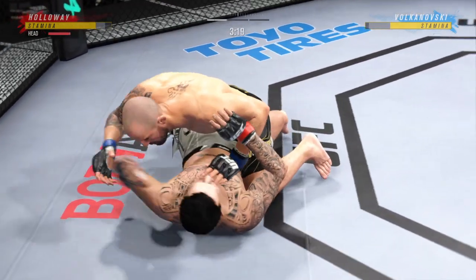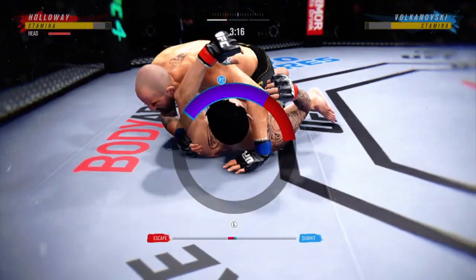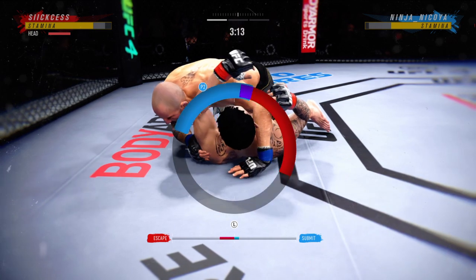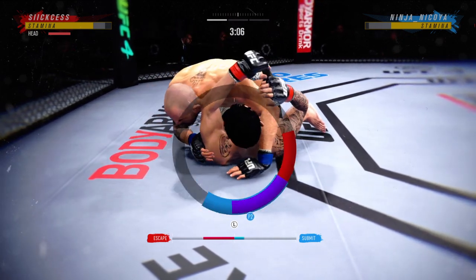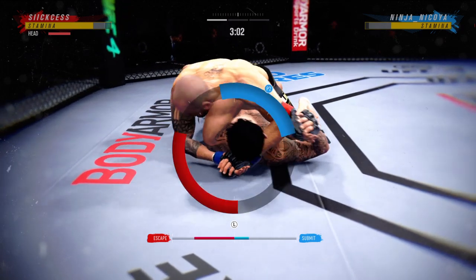All right, he's trying to control posture here, now trying to hit this. Right now it looks like he may be trying to set up an arm triangle choke. He needs to secure the left arm, push it across, and secure it with his head. Watch triangle.